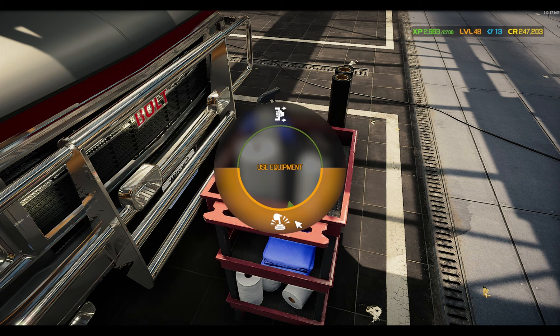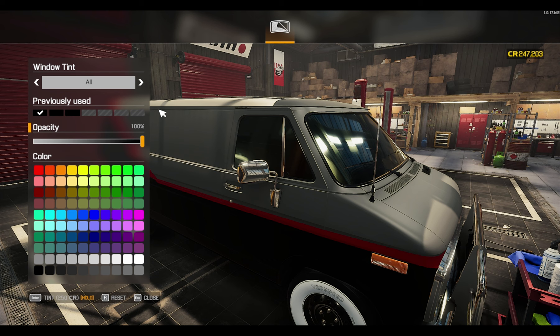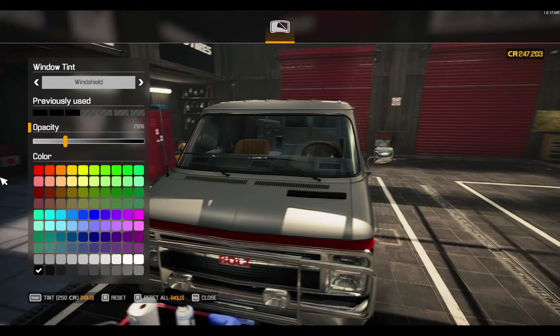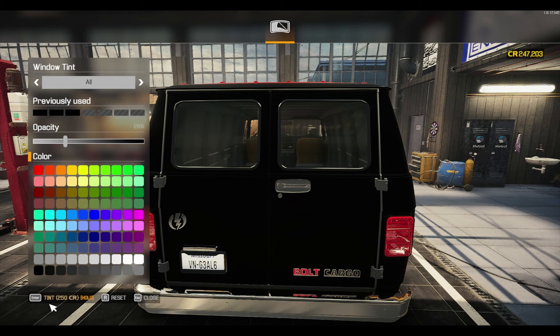So we're going to do some window tinting here. We're going to do all the windows. Actually, we're going to do windshield none, or just very little. Front left door we'll put a little bit. Front right door — should match this up. 70%. We'll do it to 70%; that was a little too dark. We don't want to look too sus in this van. I want it to look pretty cool. Got window tint on there now.